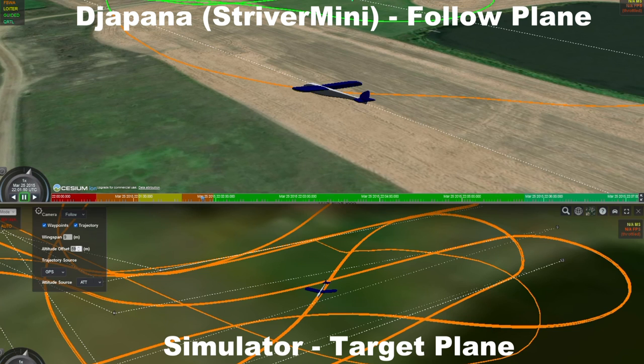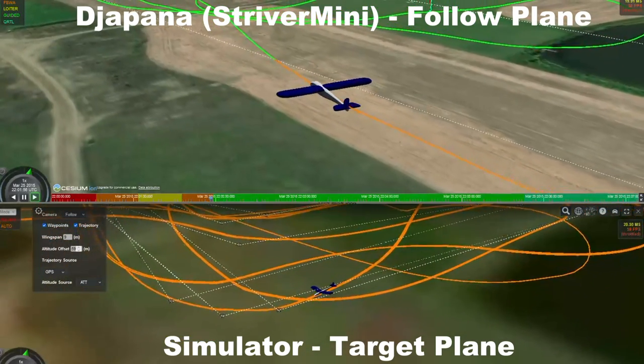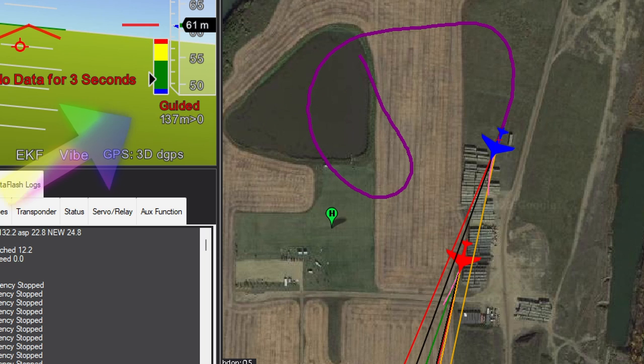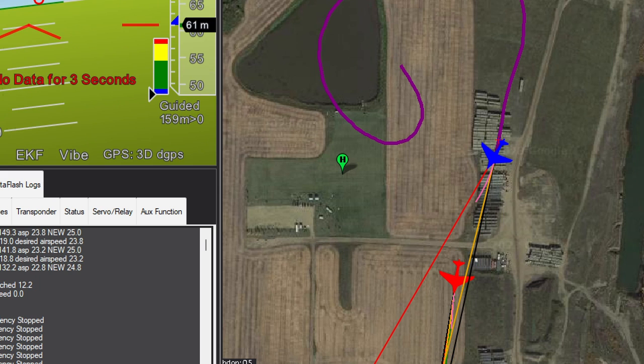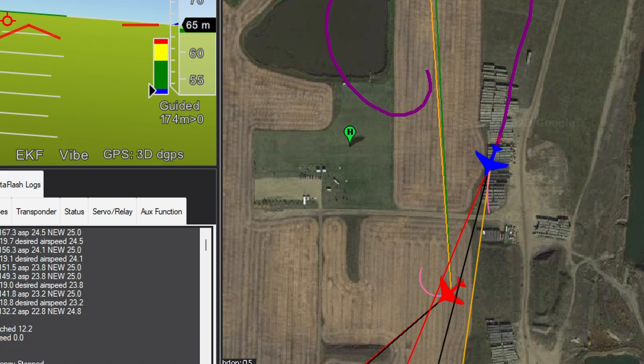I'll start both log replays at the same time so you can see what really happened to both planes. You'll see the Jarpiner flying and following the simulated plane. Right about there is where the transition to follow guided flight mode happens. So now the Jarpiner in blue is following and autonomously tracking and chasing the simulator in red.